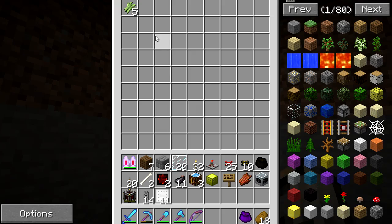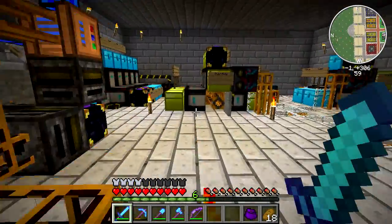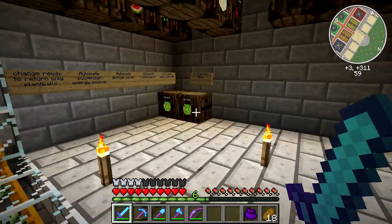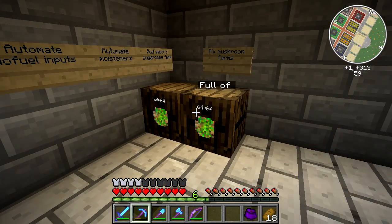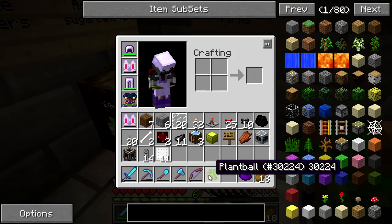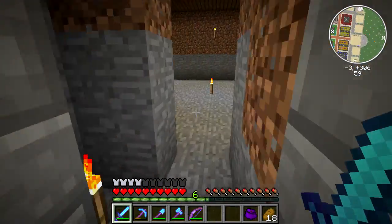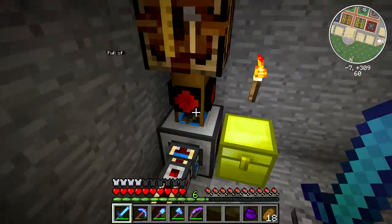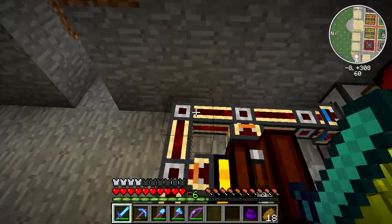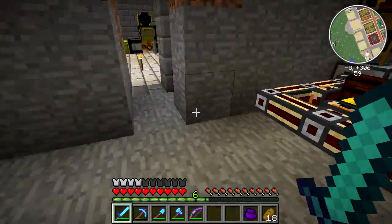I've got this set up and I know a gold chest is overkill for that spot, but it is what it is. I've also got a ton of plant balls that I need to process. One of the things I'm probably going to do is make an extra pulverizer to take care of the excess plant balls because it's kind of ridiculous.